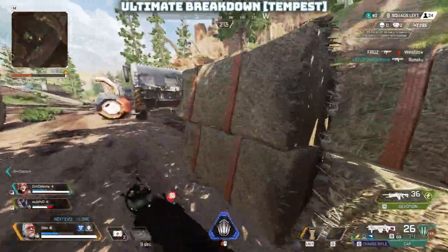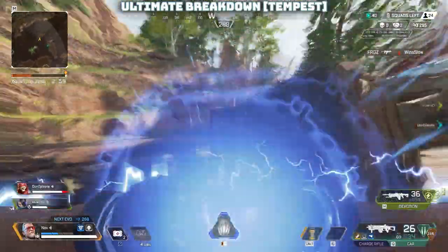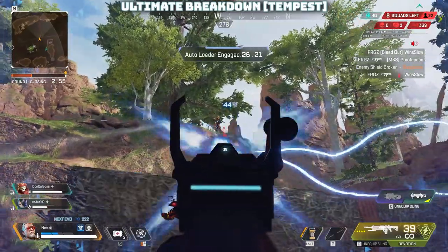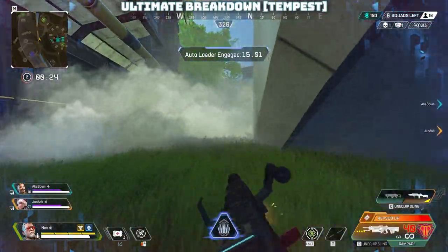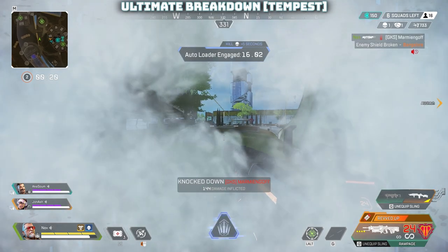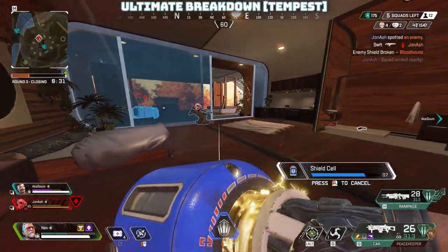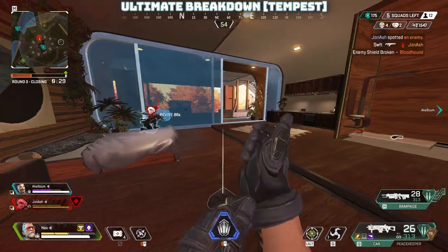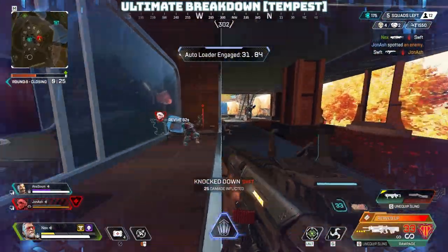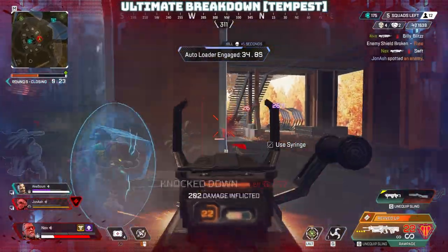Ballistic's ultimate offers a 30-second buff to any ally within a 10-meter range. Anyone who enters this range while it's active gets the remainder of the buff, even once they move out of range. The duration increases by five seconds per kill or assist for anyone affected who remains within range, giving it a unique capability to chain fights together and provide a sustained advantage.